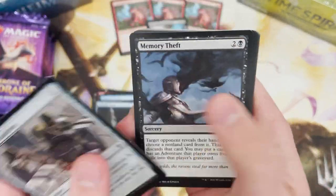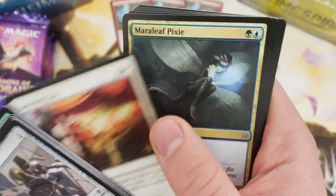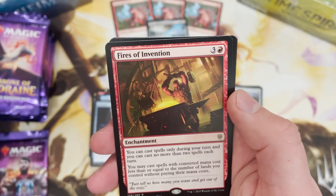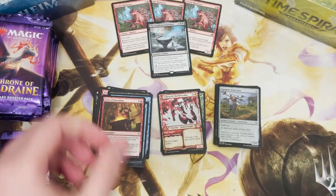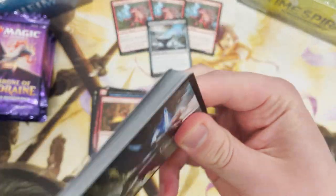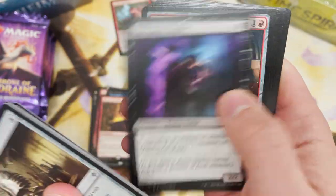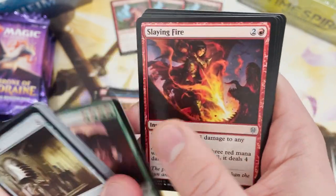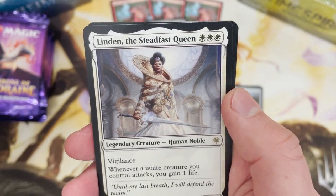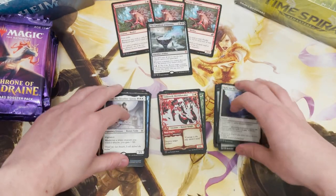I like to ask a million questions in these videos, but what is your best Throne of Eldraine pull? Did you get any of the collector stuff? Fires of Invention again - so many double rares, what is with this box? Have you got a million Okos? Have you got that alternate art? Have you got Will and Rowan? Tell me - I never got the collector box for this, I'm sure there were some great pulls in that. Linden the Steadfast Queen - human noble, good card but not quite good enough. And Rally for the Throne in foil.